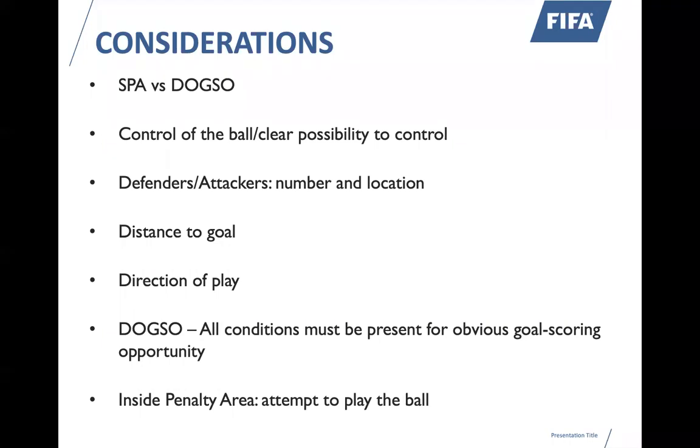Tonight we're going to focus on the difference between SPA — stopping a promising attack — and DOGSO, denying an obvious goal scoring opportunity. For either of them to be present, the attacking player needs to have either control of the ball or the clear possibility to control the ball. They don't necessarily have to have it in possession, but it needs to be obvious that nobody else could have gotten there before they did.